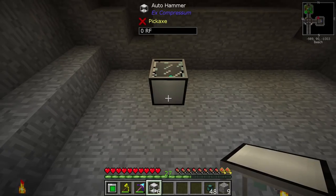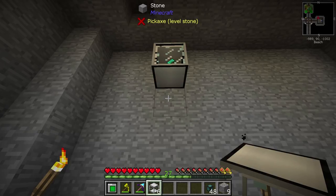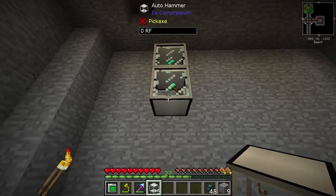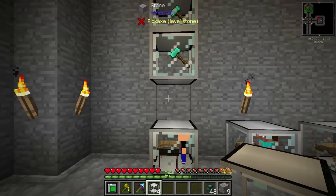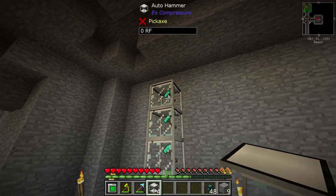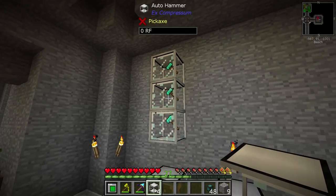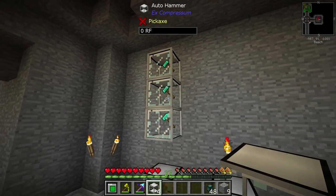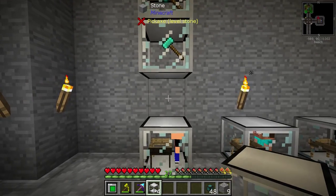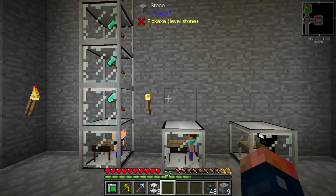The gravel is going to be broken down into dirt. The dirt is then going to be broken down into sand. And the sand is going to be broken down into dust. Am I thinking this correctly? Cobblestone to gravel, gravel to dirt, dirt to sand, sand to dust. There we go. I was going to say, I thought I had that correct in my head, anyways.